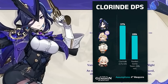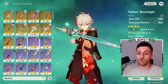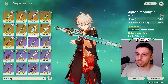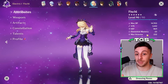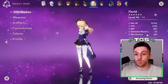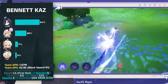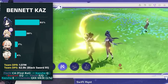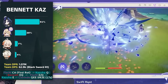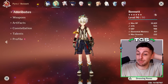Since her damage is pretty good, it's incentivized to use teams that play around their cooldowns. A lot of strong off-field characters like Kazuha, Nahida, Bennett, and Fischl can work on short rotations. Fischl actually prefers short rotations because Oz only has a 12-second uptime, so the quicker she can recast, the better it is for her damage. Bennett is solid in theory but may be difficult in practice because Chloraine does very high mobility during her elemental skill duration, making it hard to remain within Bennett's burst range.